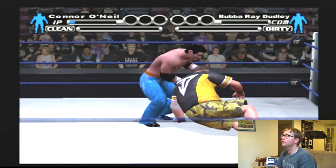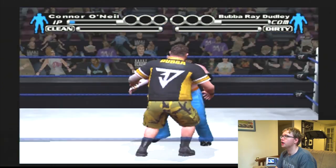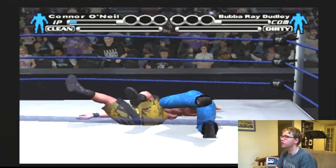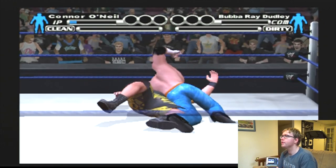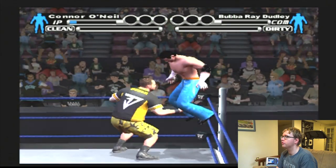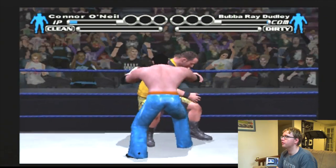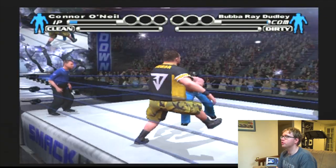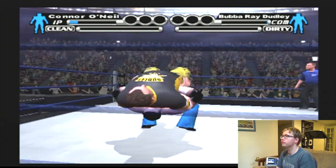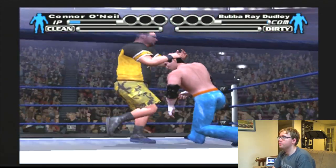Do you notice at the bottom of the screen there were basically two things you could do — a clean and dirty momentum meter. Clean is obviously if you're the good guy, and dirty is if you're the bad guy. You can fill up the meters in different ways. For example, if you're a clean wrestler you can basically go up to the top rope and dive off to build up your clean meter.